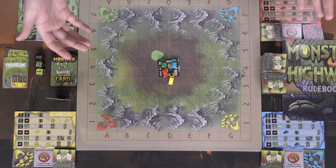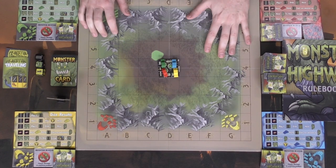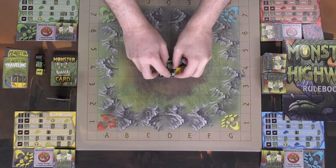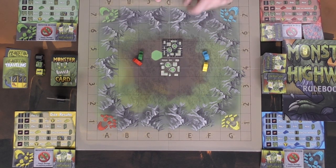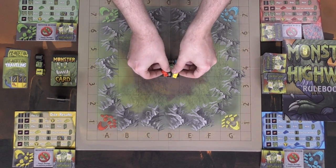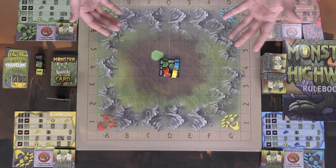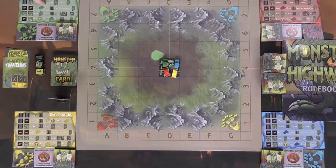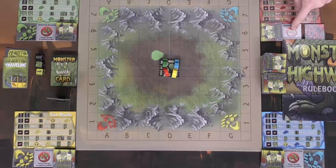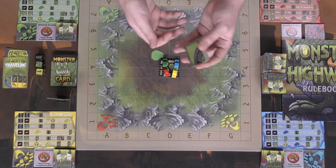Here is Monster Highway, all set up for four players. To begin the game you're gonna open up the board, place it in the middle of the table, place this starting space — which looks remarkably similar to the original starting space — and then place a car for each player. Additionally, each player gets a player board, which tells you the die results and their combinations and what they present, as well as their starting space and a Monster Buster tile.